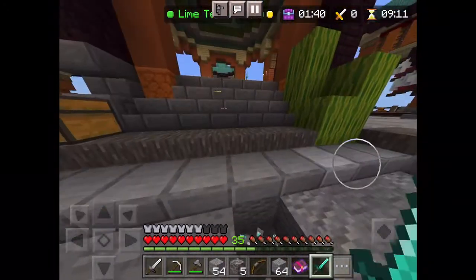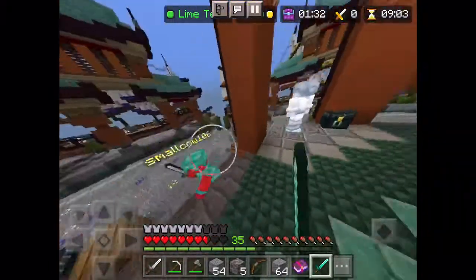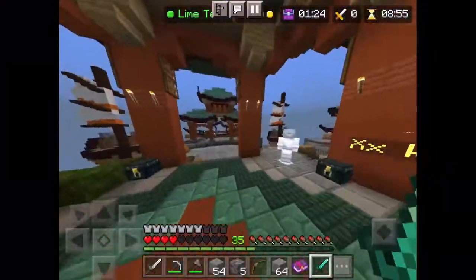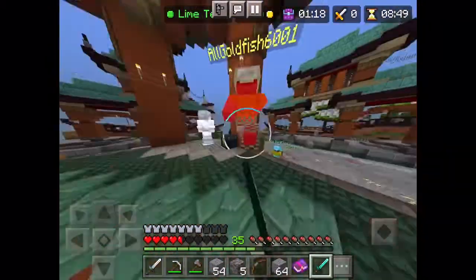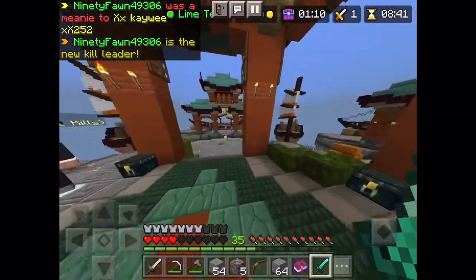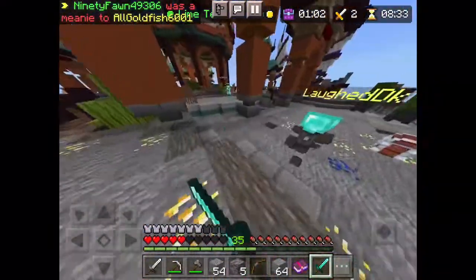I didn't get to the ender chest. Oh, you're actually stacked - that's bad. No, you're called 'small cow' so I should be able to beat you. Give me a gapple! You have awful armor, why am I getting destroyed? Okay, whatever, that happened. I'm gonna kill this guy before he gets anything good.